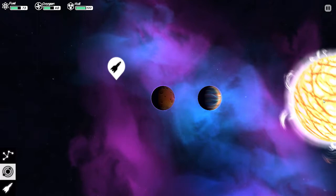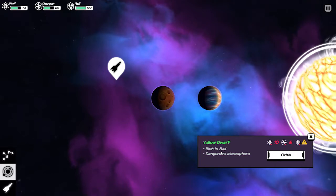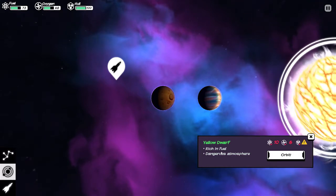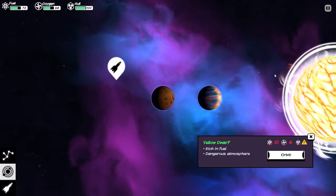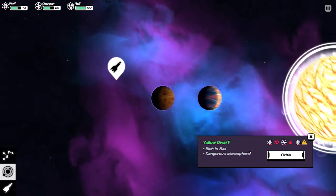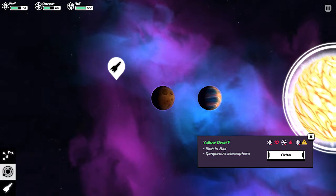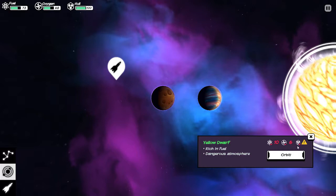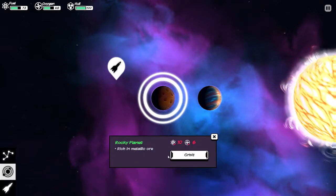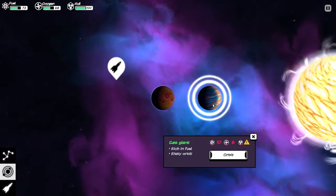What do we got here? We've got the sun, which is rich in fuel, except currently you can't harvest it. If I went there, my hull would be very, very damaged. So ignore the sun at first — that's what I've learned. The planets: we've got a rocky planet which is rich in metallic ore, and then a gas giant which is rich in fuel. And I'm going to be honest here — rich in fuel, my ass.